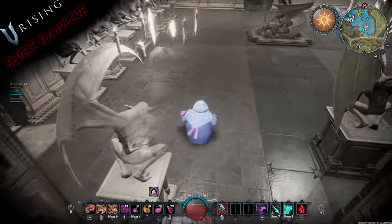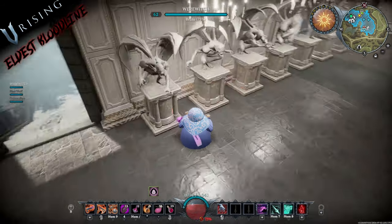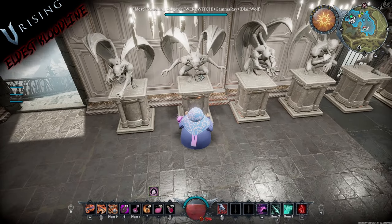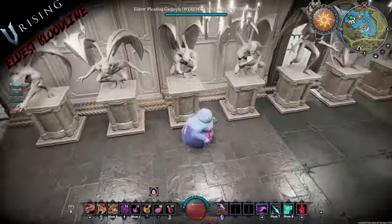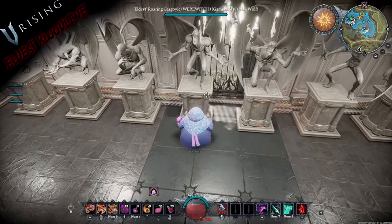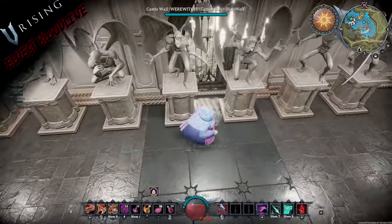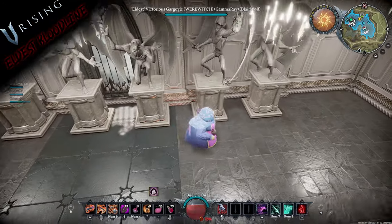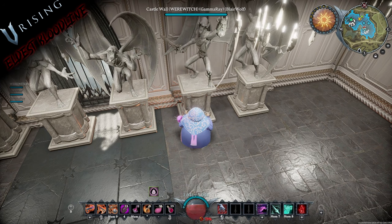Moving through these: we have the Eldest Lurking Gargoyle — pretty cool, reaching out there. Next up is the Crouching Gargoyle — pretty creepy. Then you've got the Pleating one — I like the way he's reaching out. You've got the Pondering, which is a riff on The Thinker. Then the Roaring Gargoyle, visible through the candles. Next is the Agonized Gargoyle.